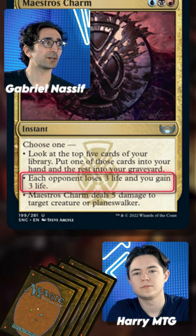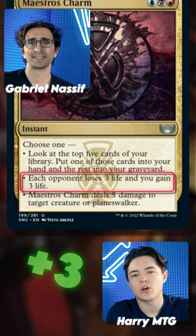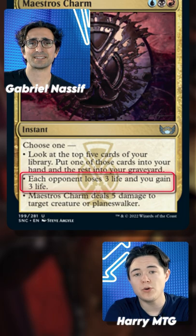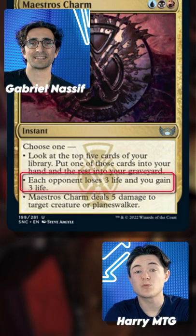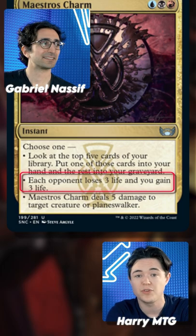Second mode is kind of an anti-burn one. You can gain a lot of life with this card, but it's important to note that it says each opponent, so you cannot hit other things like creatures or planeswalkers like Lightning Helix. You can also flash it back with Snapcaster Mage to keep up the life gain in the control deck.